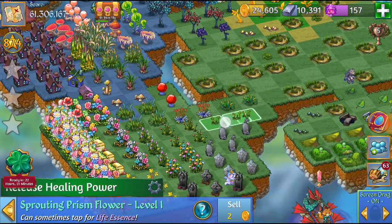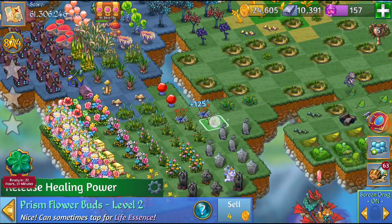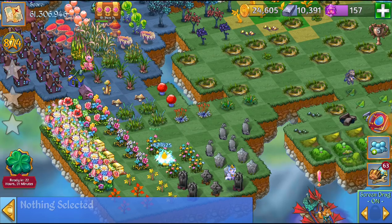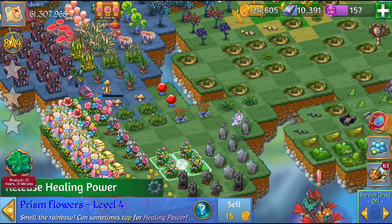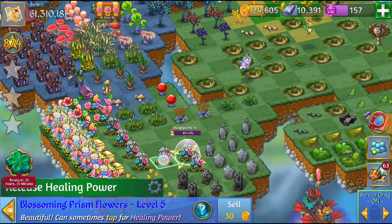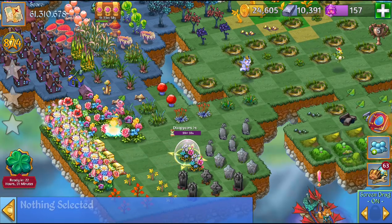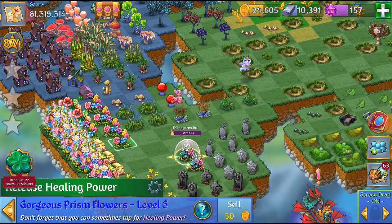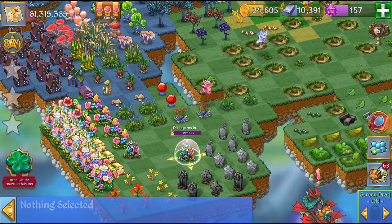I'm gonna skip a little five merge here and make a three merge there. Merge these prism flower buds here. Next we can merge these opening prism flowers. Here I'm gonna merge these level four prism flowers. Next we can merge these blossoming prism flowers. I'm gonna have two more of the level six so I'm gonna save those for a five merge — actually I've got one there, might as well.